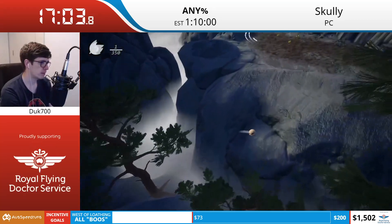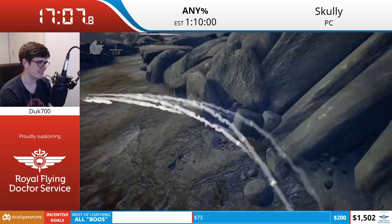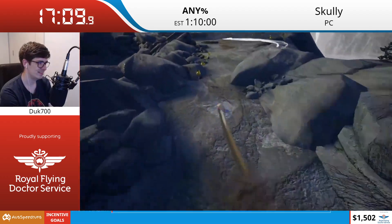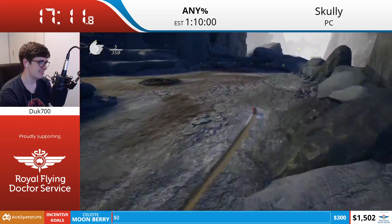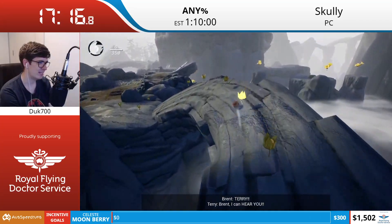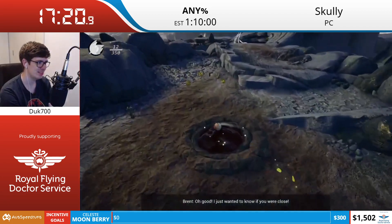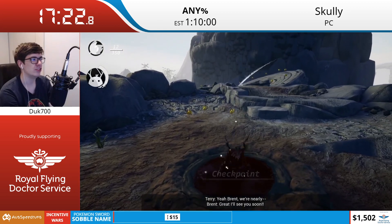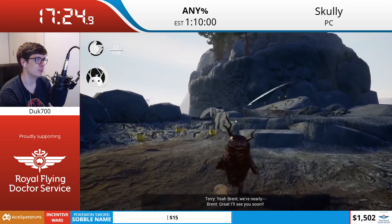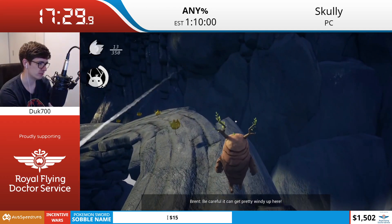This then lets you skip a puzzle where you'd have to transform at least two times and waste a bunch of time. You're also greeted by dialogue that says, 'I can't believe how good I am - I can get anywhere now,' which is quite fitting for our little run. And then you get launched by wind and die three or four times and lose all that confidence - totally not something that's happened to me, just something I've heard from another runner.